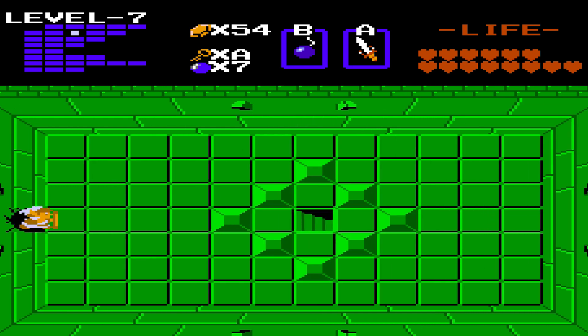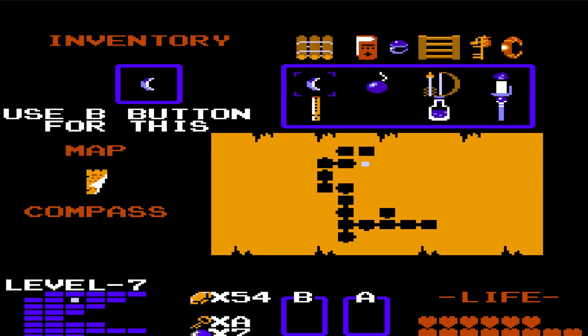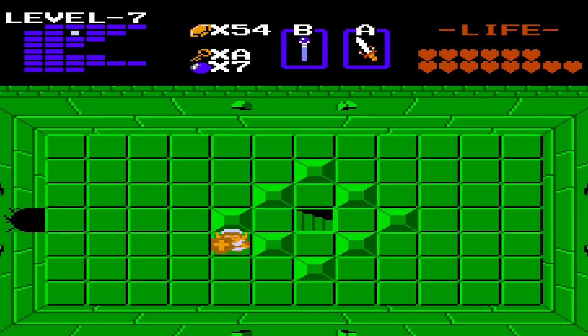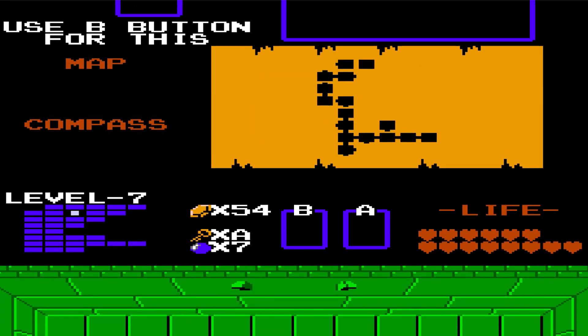One bomb right here should do the trick. There we go - in here we have a staircase. That's a good sign. Down here - this is not actually a staircase staircase, it's an item. It's a little red candle.